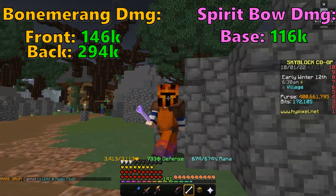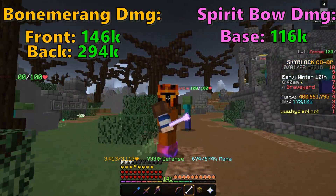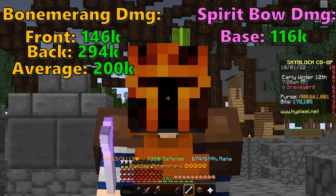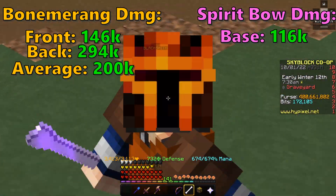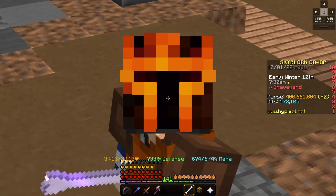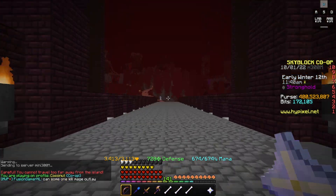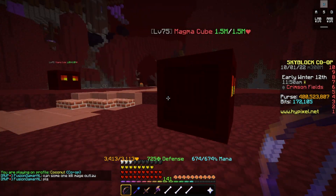On average, you're not going to hit both front shot and back shot every time. So if we average those numbers out and divide by half, the average damage the Bowmerang is going to be doing is around 200,000 damage, give or take — quite a lot more than the Spirit Bow. However, the Spirit Bow can attack faster, so we're going to test this against a boss to see which one can kill it more quickly. Slayer bosses don't take bow damage, and the dummies on your island don't take damage either, so we're testing on one of the nether bosses.